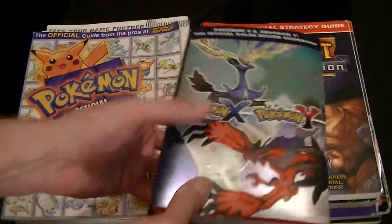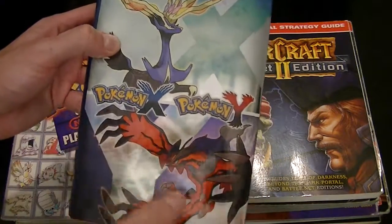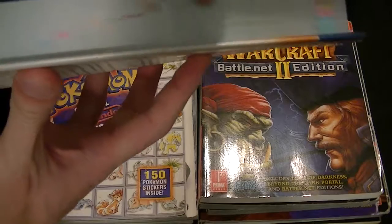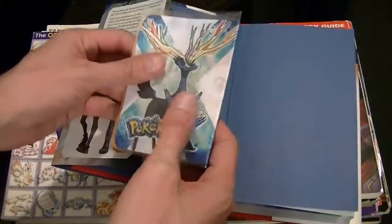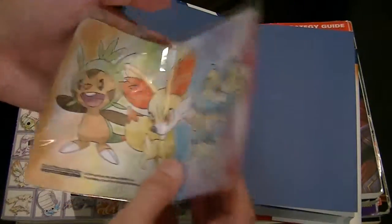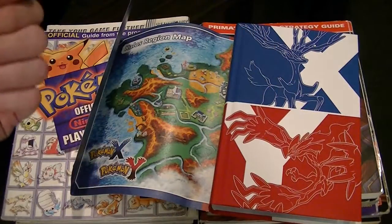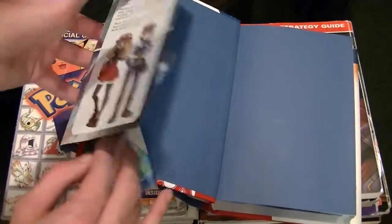But then you have later versions. This is Pokemon X and Y, the strategy guide here. This is kind of like a collector's edition where they have a sleeve that's very shiny. There's a lot more attention to detail — a lot of time went into this to make it look more presentable. There are extra goodies, like a cloth of the legendary Pokemon. On the flip side, you have the starters, and then over that you have the actual cover. In the back, you have the Kalos region map. Just a lot of cool stuff that kind of makes collecting strategy guides worthwhile.